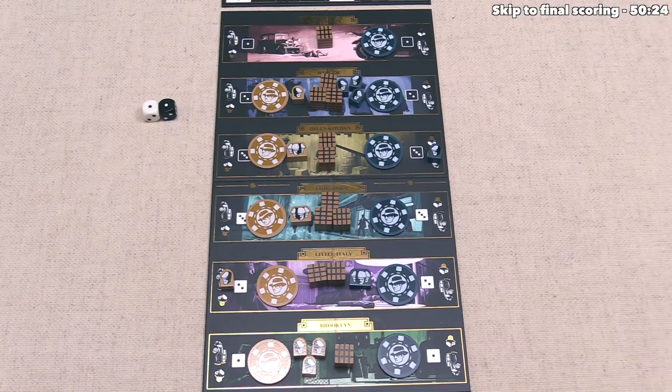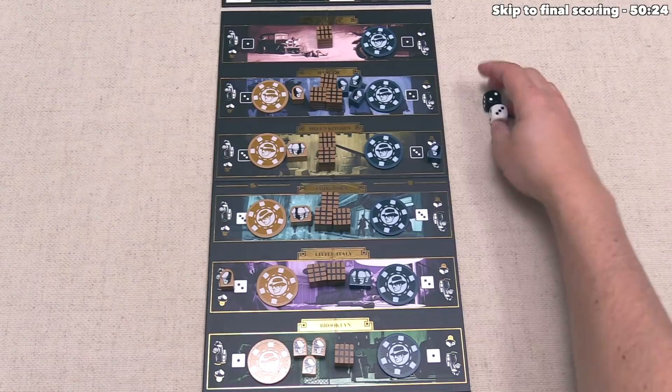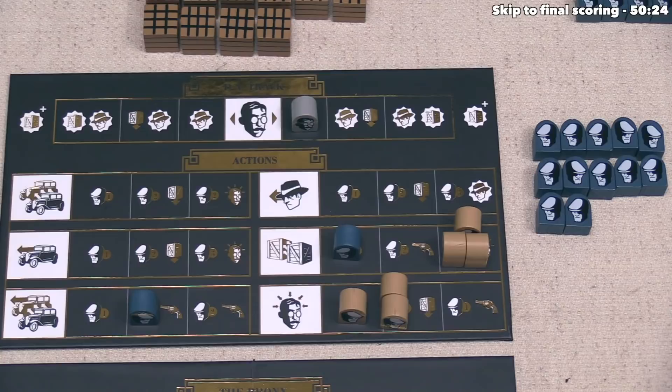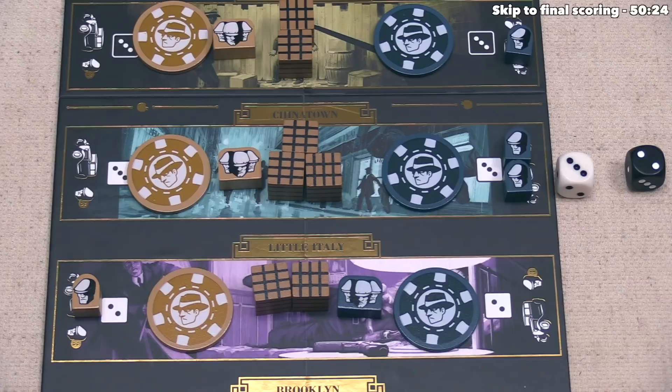Blue rolls and likes the idea of contesting Chinatown — they put two of their henchmen into the car. For their action, they spend one henchman to drive one of their cars, choosing to drive into Chinatown. Their turn is over, so now we roll the dice.